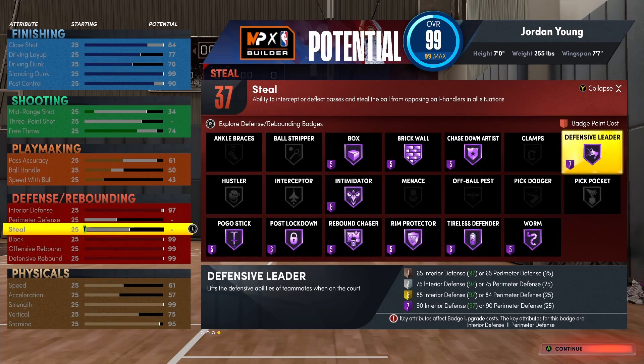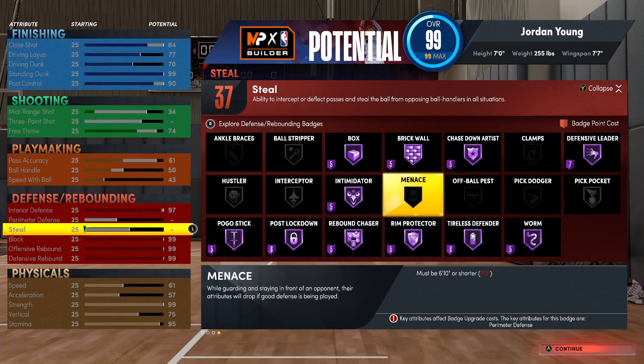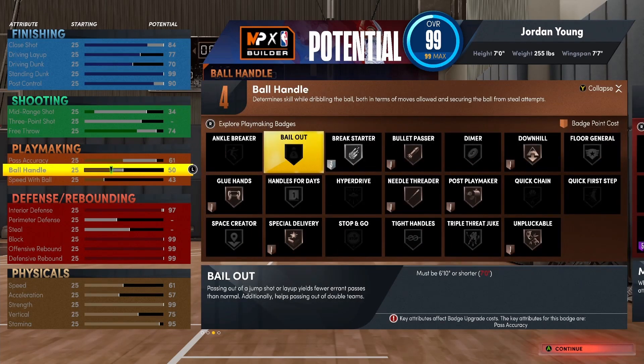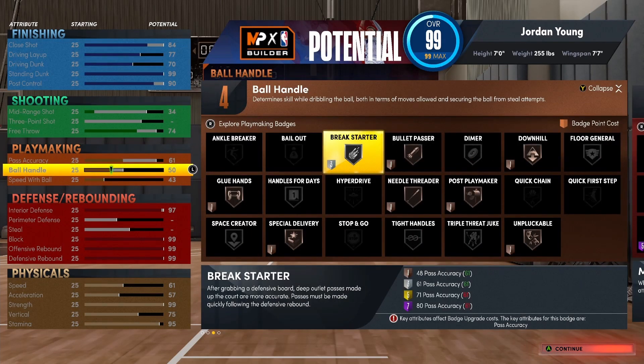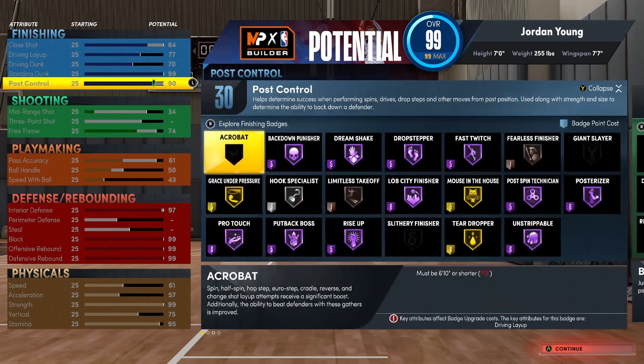If y'all go to West Virginia in college, that 37 could turn into a 40 — it gives you plus three defensive and plus one finishing. As you can see with the badge spread, I have 37 defensive, four playmaking, and 30 finishing. West Virginia gives you plus one finishing and plus three defensive, so at the end of the college career I have 31 finishing and 40 defensive badges. And 40 is more than enough for me. This is probably my best build I've ever built for a center.